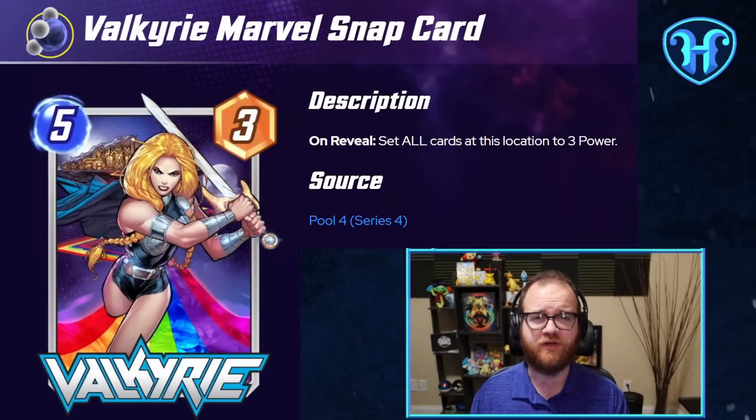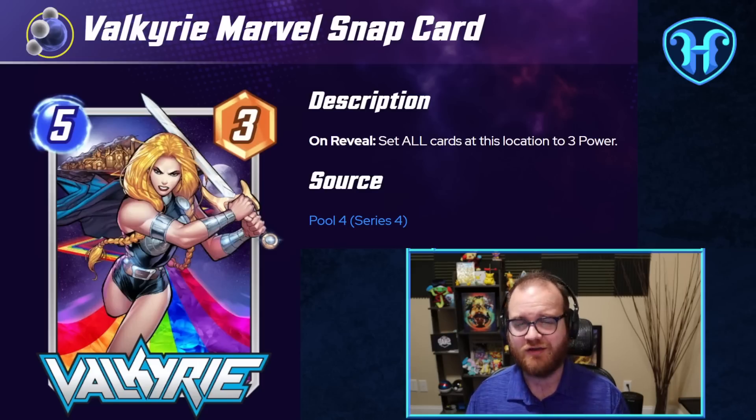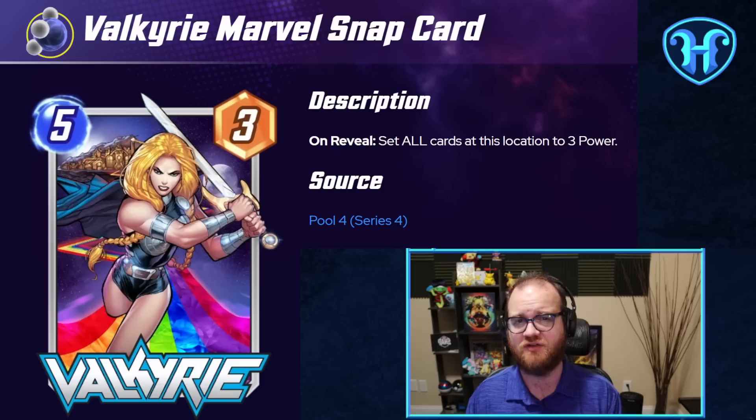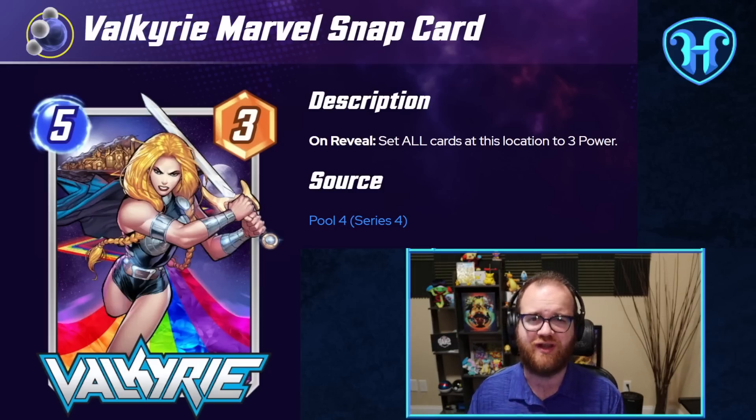The number one card I'm interested in building around to combat Shuri is definitely Valkyrie. Valkyrie is similar to Shang-Chi in some ways, but most notably she can get a Red Skull that's hiding behind a copy of Armor, and she buffs up our own smaller things, which can take advantage of Red Skull's ongoing to make our board bigger and break the symmetry that Valkyrie is creating. I think there's a ton of different directions you can build with this card, from controlling shells with Professor X, to combo-oriented shells like the Bast Valkyrie Patriot deck, as well as the Mr. Negative deck. I'd love to know in the comments what kind of Valkyrie ideas you have.